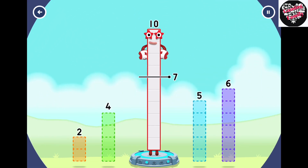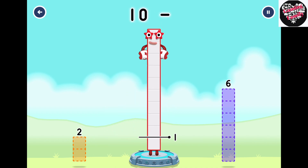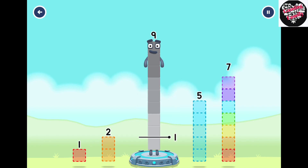Take number blocks away from 10 to leave 1. 5, 4, 4. You solved it. 10 minus 5 minus 4 equals 1.